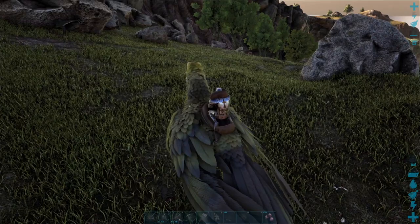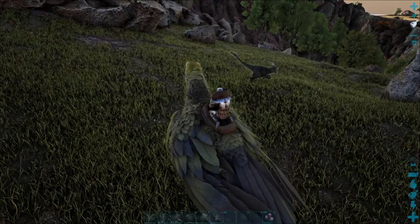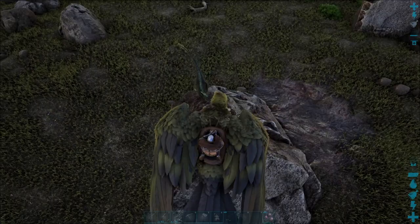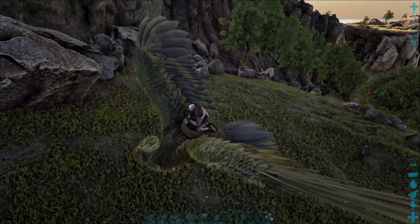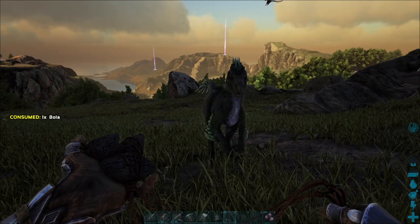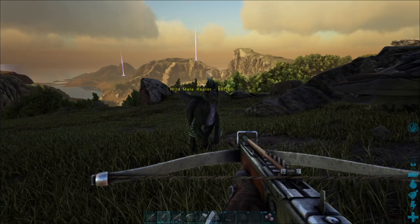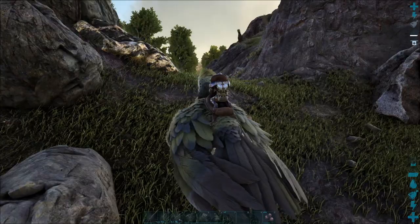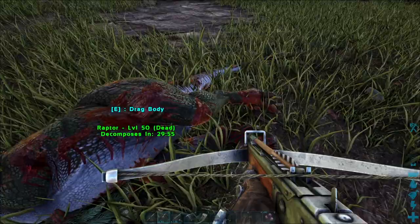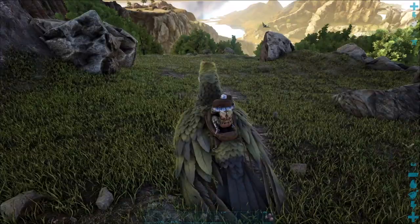We got a couple of Raptors right here, currently separated from each other. Let's see if we can figure out what level this guy is. Unfortunately I don't have my Spyglass on me, and I guess you can't see what level they are while riding on top of an ARG. I guess there's only one way to do this — let's wrap it up with the bola. Gotcha! Level 50. I don't think so. I think we can find something better.